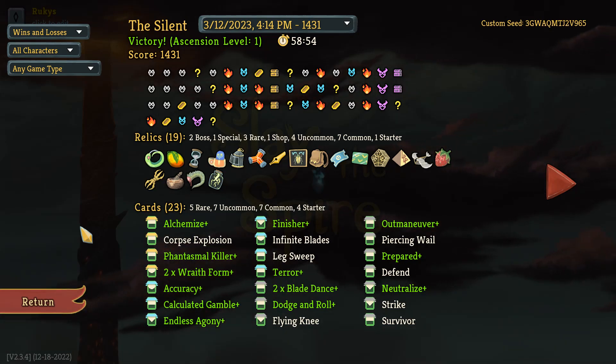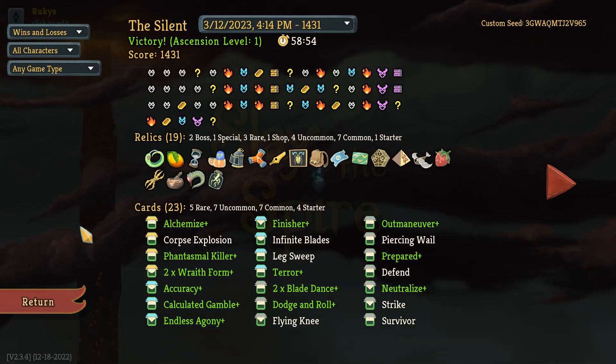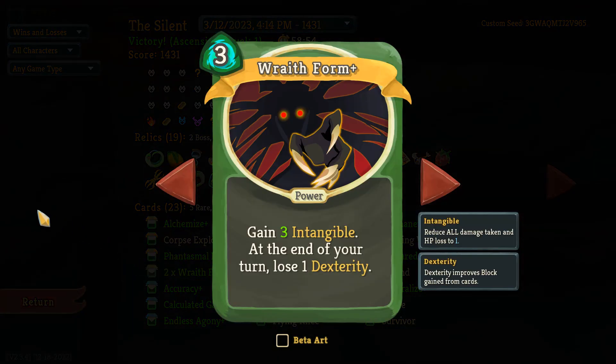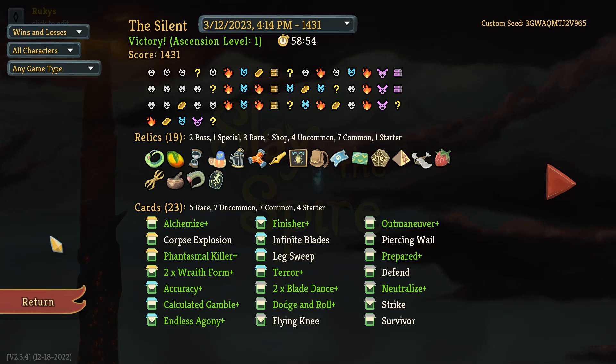And then at the end, I'll talk more about some missing pieces that could have helped — things you could also keep an eye out for. Looking at this deck, one thing that is a little bit different about Wraith Form is that this is not going to be a Wraith Form deck. That doesn't really exist — it doesn't make sense. Wraith Form is just a support card that can be fit into many decks, much in the same way that Echo Form can for the Defect, or Corruption can for Ironclad.